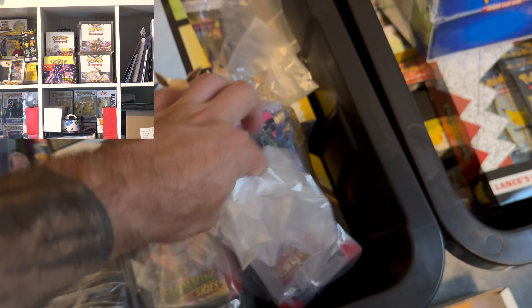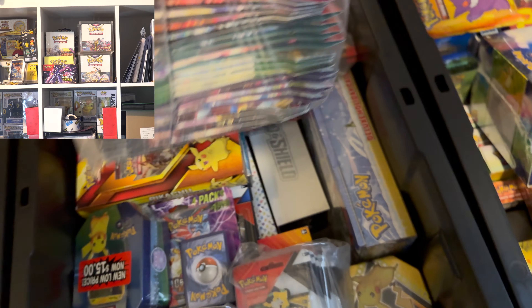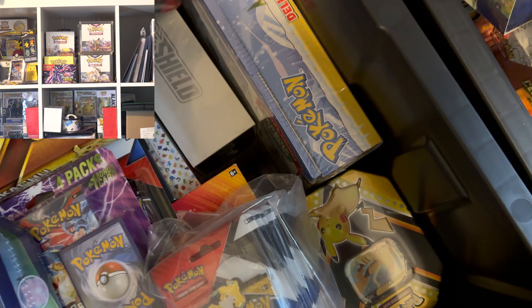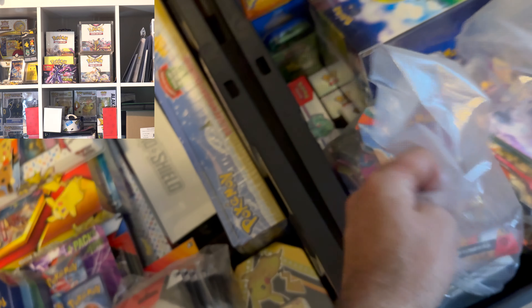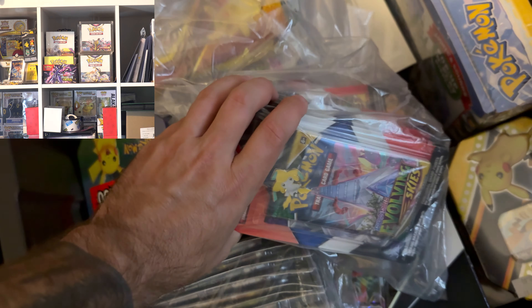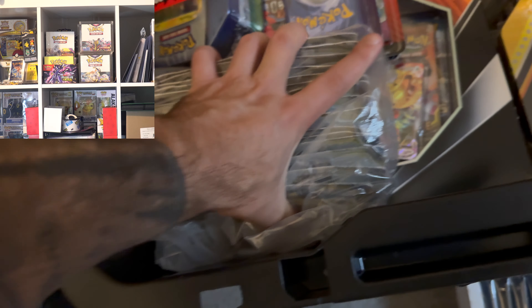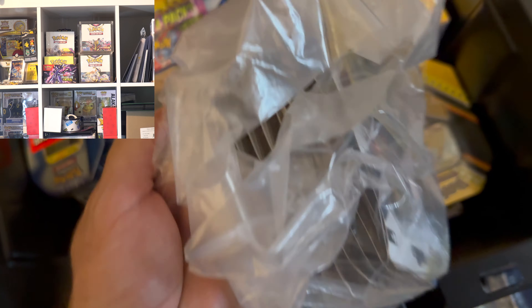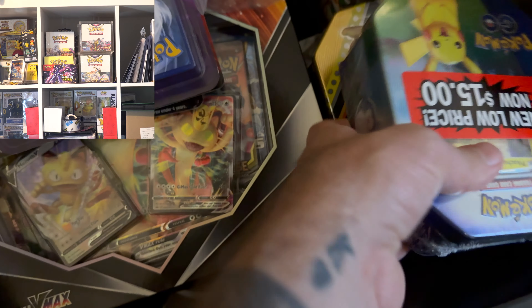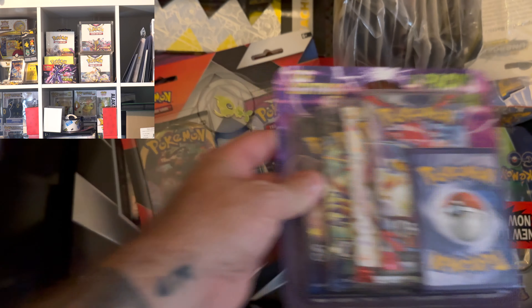We've basically started collecting all the packs. We've got a decent amount going back to like Fates Collide and Evolutions. We got some blister packs — I'm going to open up a few of the Evolving Skies ones. These are more blisters — Unbroken Bonds, Silver Tempest, Lost Origin in those. A few tins in here, Obsidian Flames. We got some of the pink collection ones, the Meowth tins, three Shining Fates.